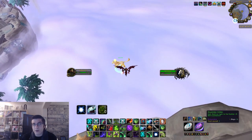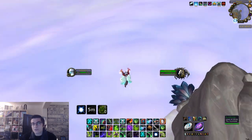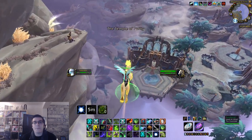Once the rare spawn is close enough, jump off and make sure you use your Sky Strider Glider while you have the Sunrider's Blessing buff. Glide towards the rare spawn, and once you're close enough right-click it and you're going to hop on the rare spawn.